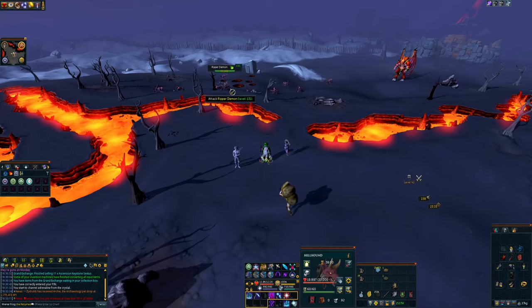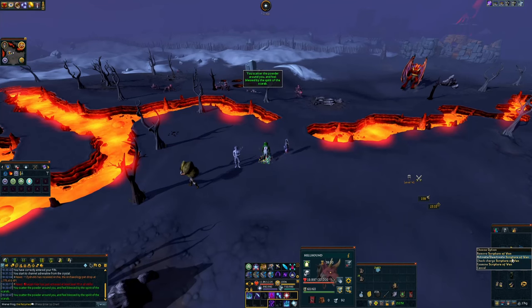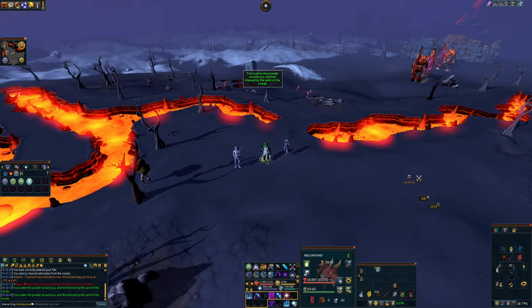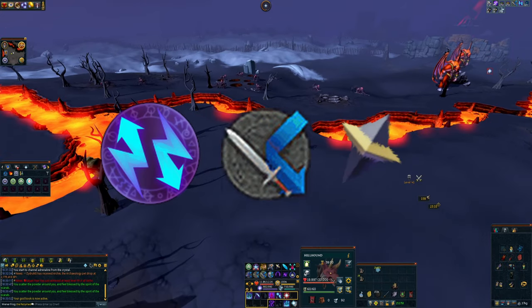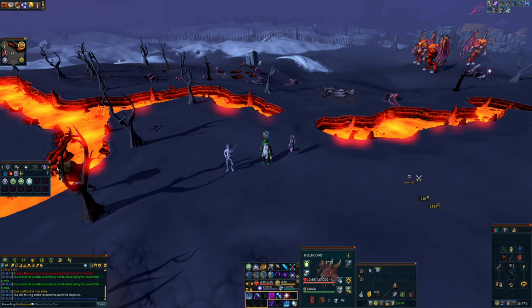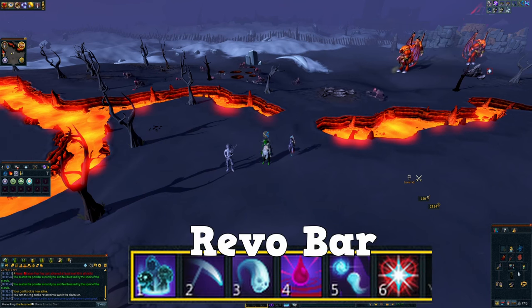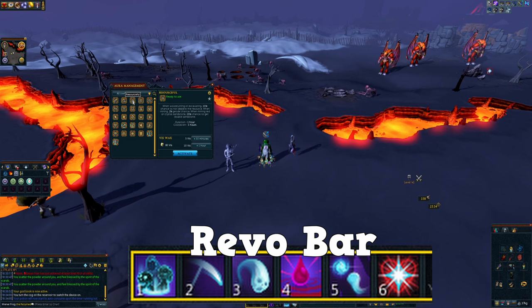Before you start attacking the demons, turn on all your buffs: have your powders set up, your Scripture of Wen active, Animate Dead on, use Sorrow as well as Protection from Melee prayers, make sure your Overload is up, and make sure you have your Weapon Poison up. Then activate your Inspiration Aura.